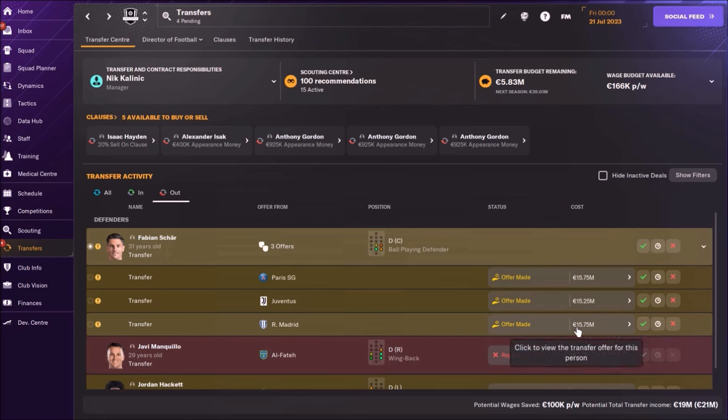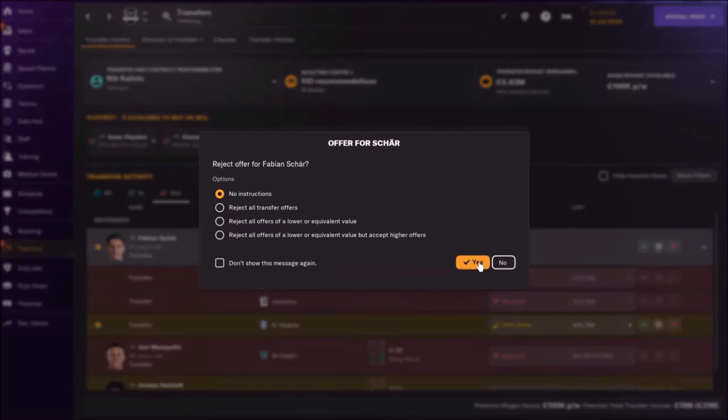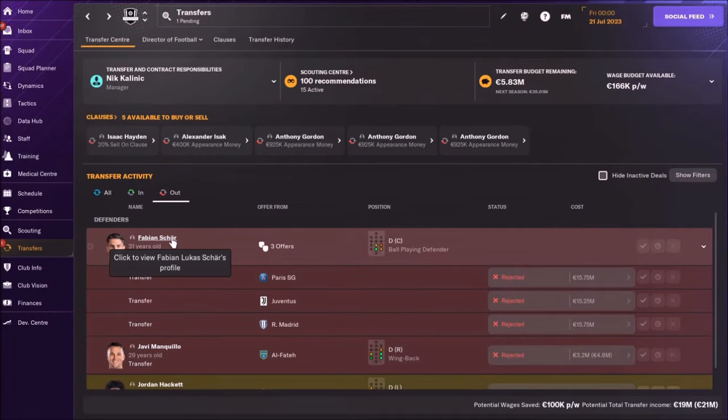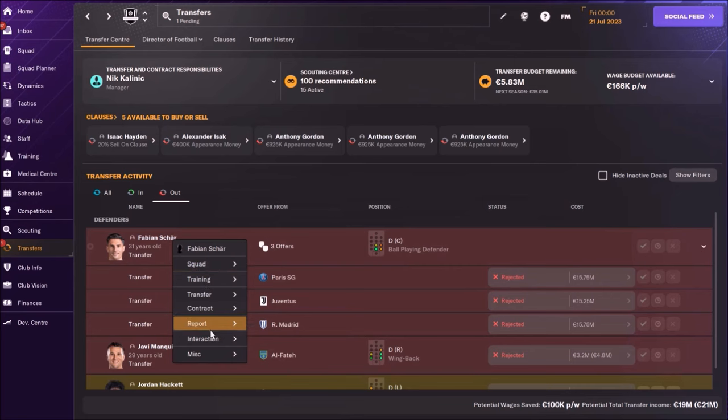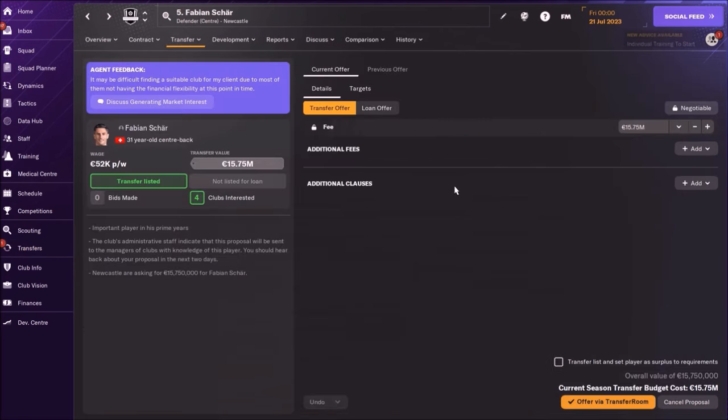What should I do? Should I sell him? No, I'm still going to gamble a bit. I'll reject all offers and ask for bigger money. Because now three clubs want him, let's ask for 17 million. Can we get that for a 31-year-old central defender? I would accept that, so let's offer him.